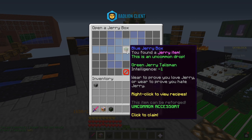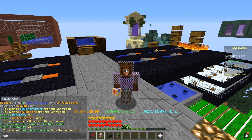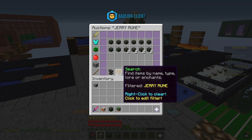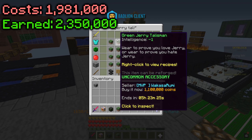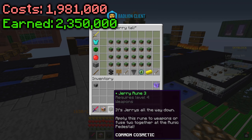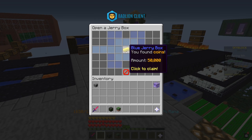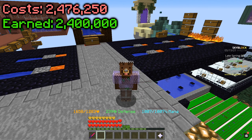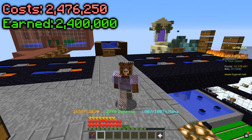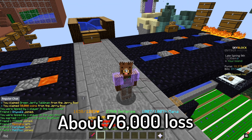Next one — we got a Jerry talisman, I think this might be actually pretty valuable. Yes! That's 1.1 million — we're actually making a profit! Last one — 50,000 coins. It looks like it kind of balanced out: we made about 2.4 million coins from this and we spent about 2.5 million, so not too bad.